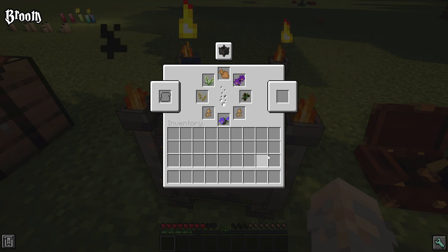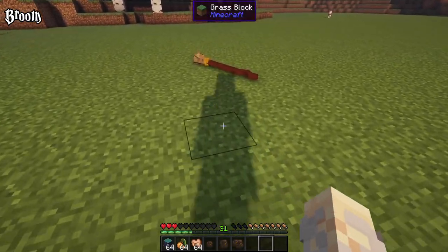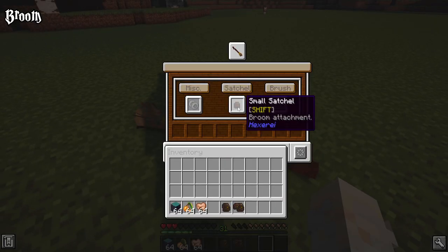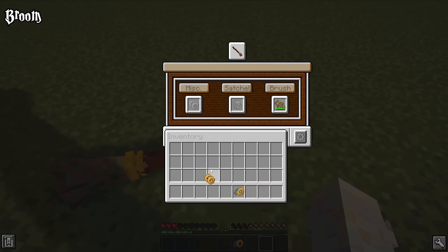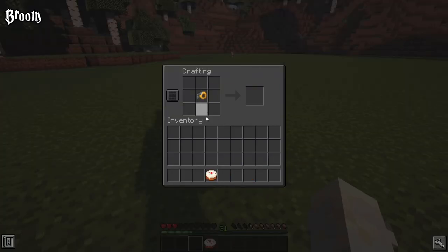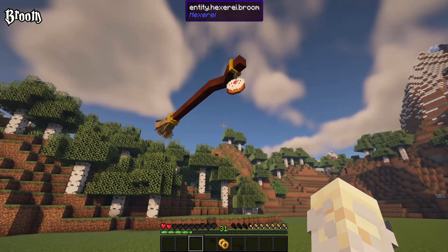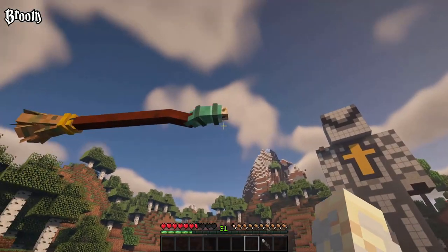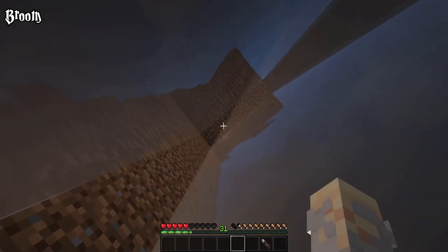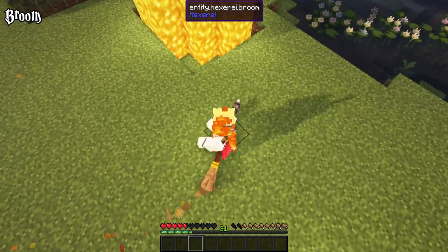For the broom there's the normal brush version that comes by default and the enhanced one, which has twice the normal durability. Then to satchels — this is storage space for your broom, either from 9 up to 27 slots. Now for some cosmetics: the gold rings display two golden rings at the tip of your broom. The broom chain can be fully customized — combine it with any item in your crafting grid and it will display under the ring. Lastly, the two broom tips: the waterproof variant lets you travel through water for a limited amount of time, and the netherite tip lets you travel through lava without the broom being burned, also for a limited amount of time.